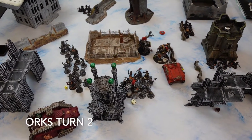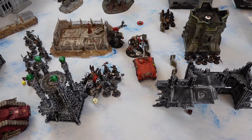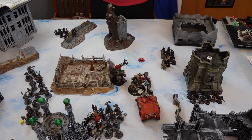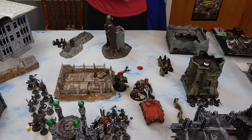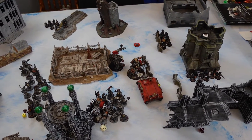The Orcs shifted hard — Gazkull got a big advance and charged, crumping stuff. The Death Dread with Scorchers got just in range to burn some cultists — and they're on that wall, so he only has to make it to the wall to charge.